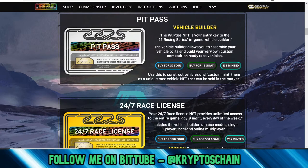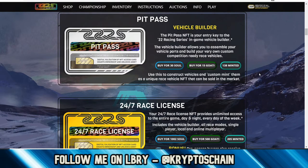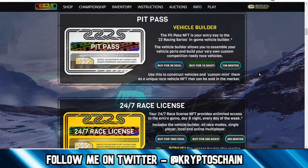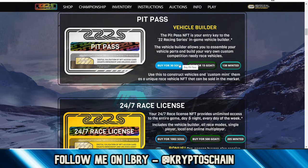GOATEE tokens are actually stable — they're pegged to 10 cents per GOATEE token. So when you pay by card or PayPal and you get GOATEE tokens, you can be sure the price is not going to dump on you because it's not volatile. It's a cryptocurrency but it's stable. With SOUL you do get a pretty big discount, so that's something to keep in mind.